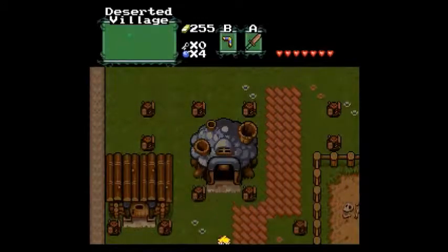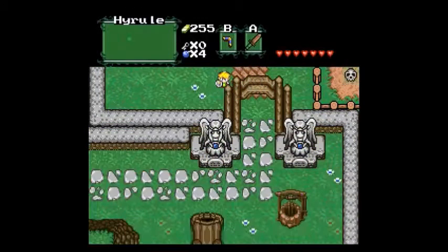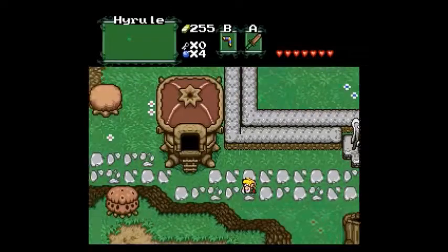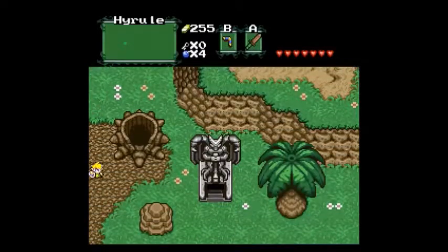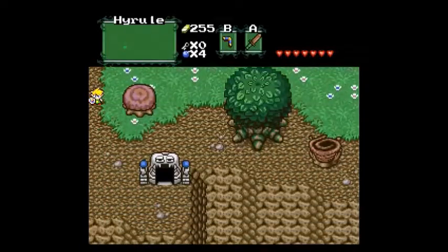Welcome back again. Today we continue the insanity — the insanity that is Liberation of Hyrule Insanity's Extreme. Now that Fortress 3 is conquered, we are here to do the second part of Fortress 4. What reward will await us? Tune in to find out.